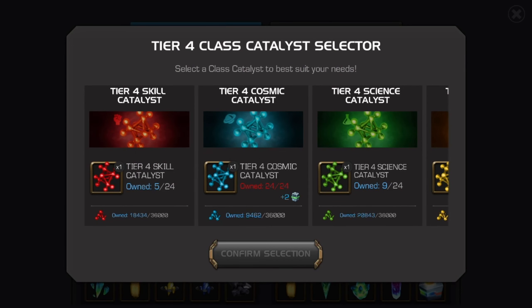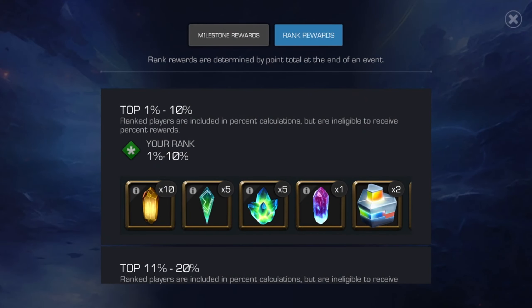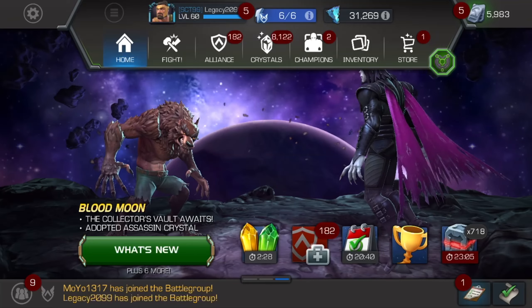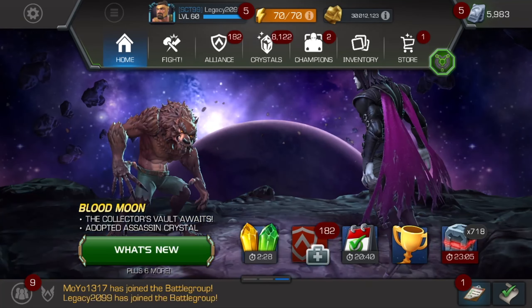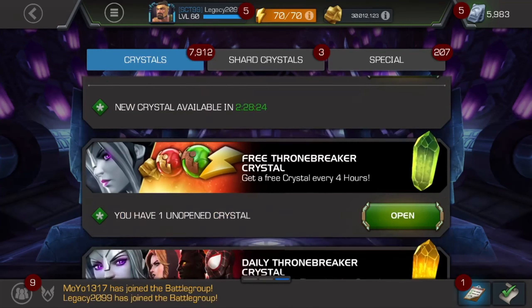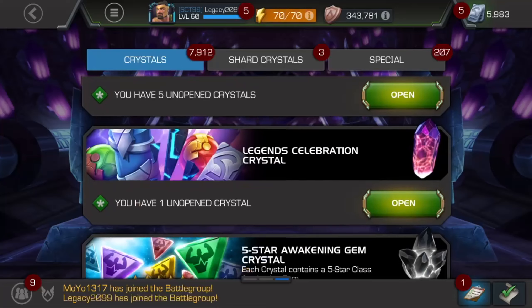I'm selecting ones that I don't have a full inventory of and that I might be using soon anyway. I'm just going to spin one of these legends crystals, in case people don't know what I'm talking about, and just so there's something going on in the video while I'm explaining.